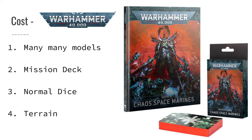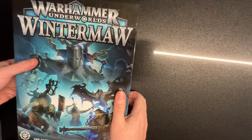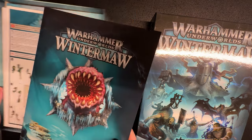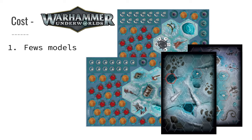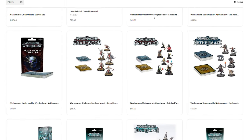Looking at Underworlds, the getting started cost is a lot lower. The core set, such as the Underworlds Wintermoor — which is the latest season set — costs somewhere around 60 to 80 US dollars, and it includes everything you need to play: two warbands, two boards, dice, tokens, cards, rules, and two other sets of cards. If you want to buy a new army in Underworlds, that's just buying a new warband, which costs somewhere between 30 to 40 US dollars, and it comes with its own set of cards, allowing you new strategies and play styles.